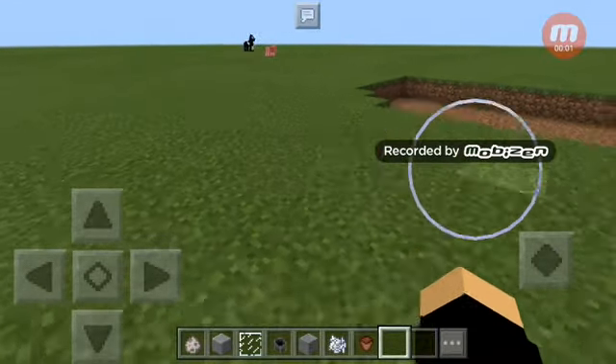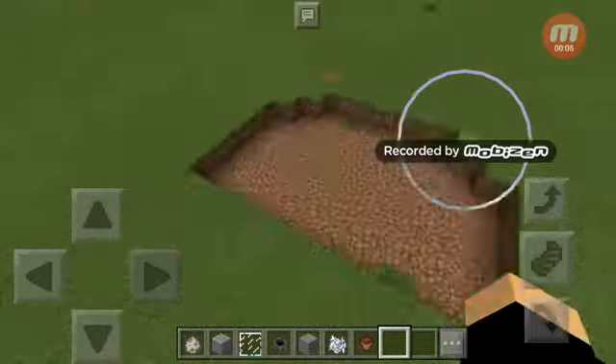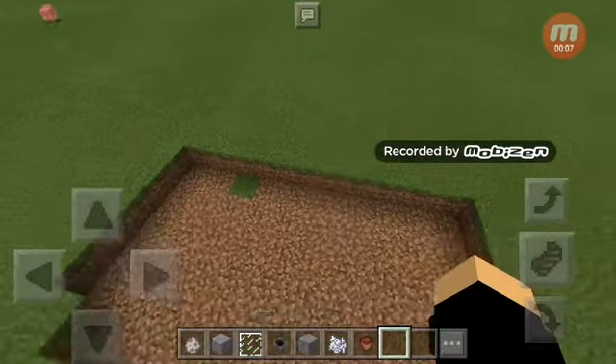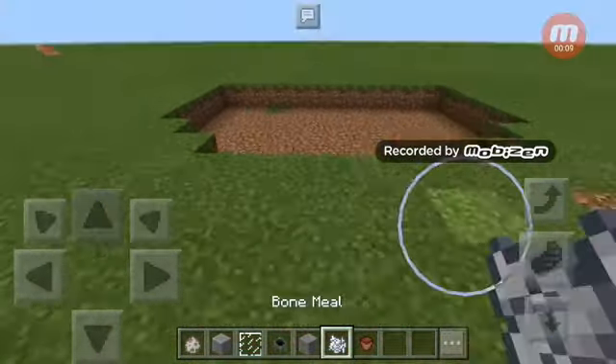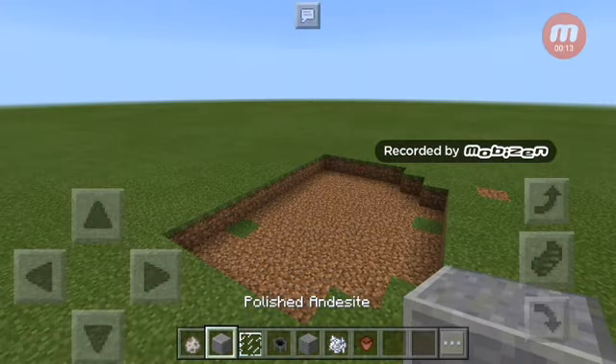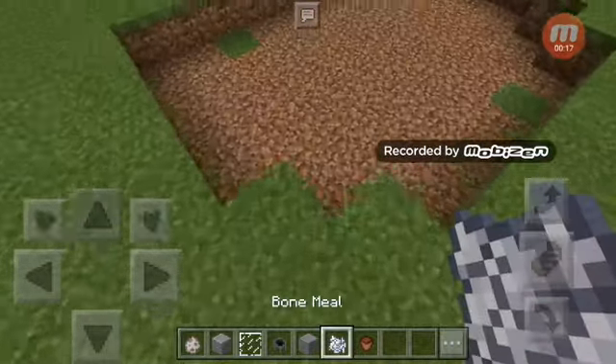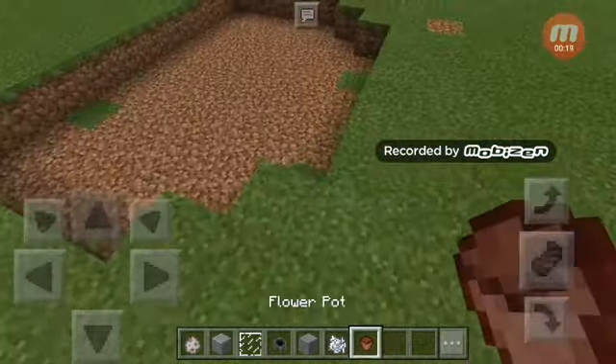Hello guys, my name is Buswax Gaming and I'm gonna show you how to make a dog house in Minecraft Pocket Edition in survival. We have some stone and this flower pot.